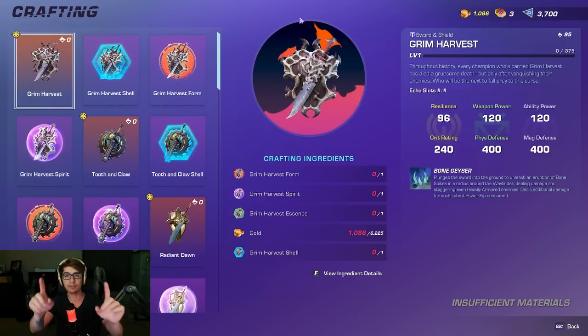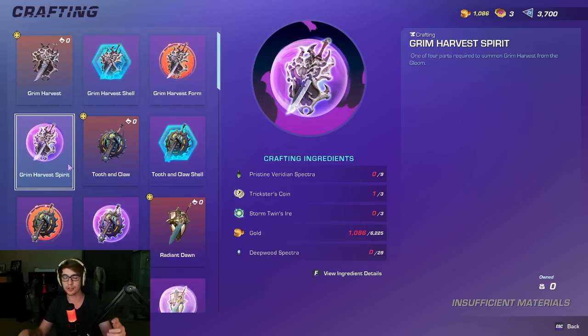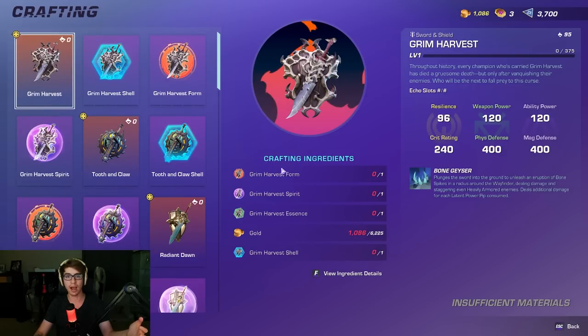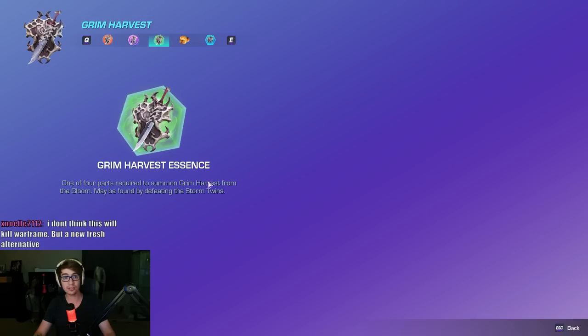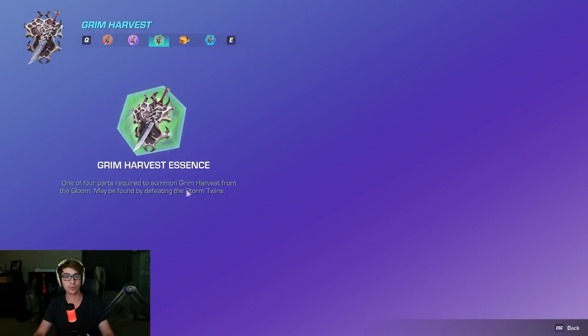Each weapon pretty simply requires you to build it — you need the Shell, Form, Spirit — essentially three parts, plus the Essence. You can click F to view Ingredient Details. It tells you where to farm each item. For the Grim Harvest Essence, you can farm it by defeating the Storm Twins.